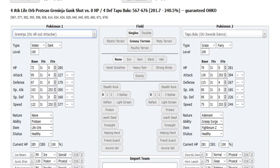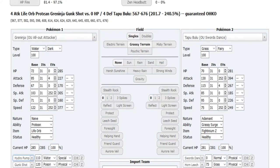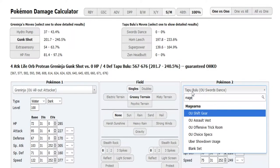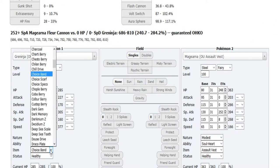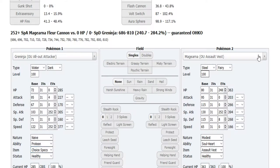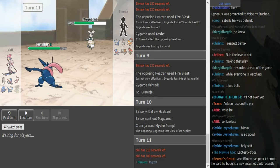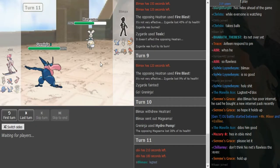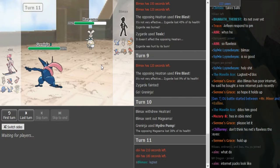The Magerna gets a free pivot here — he doesn't have a Ground-type or anything like that, so you can just keep momentum that way. It's looking really good for Team India all of a sudden. I'm checking — Specs does 37 to 44 on 38, so that was like a lower roll. That's the standard Magerna spread; some Magernas run more SpDef. There's an ABR spread that runs a lot of SpDef to switch better into Specs Gengar.